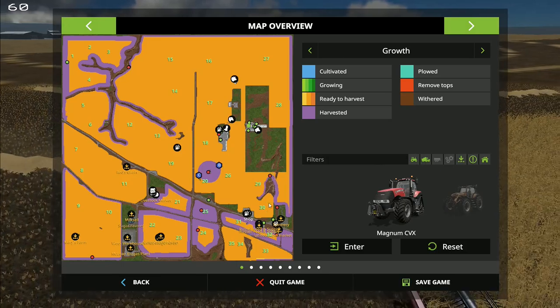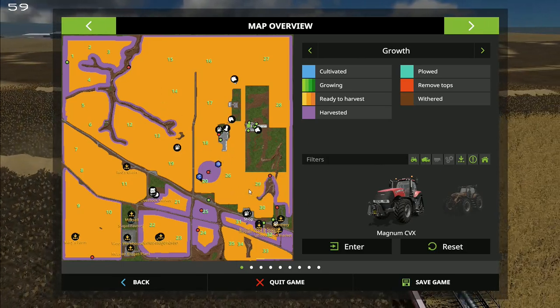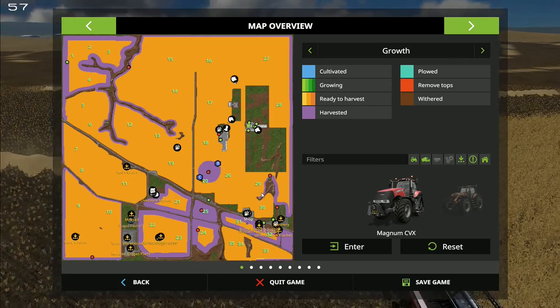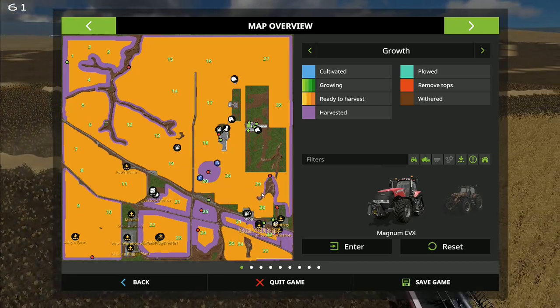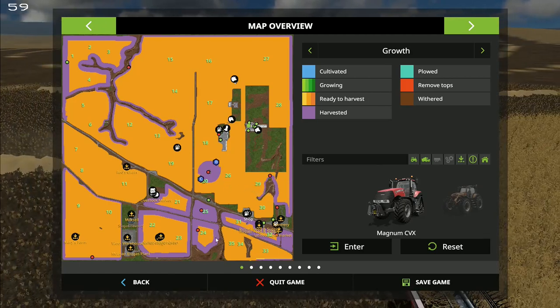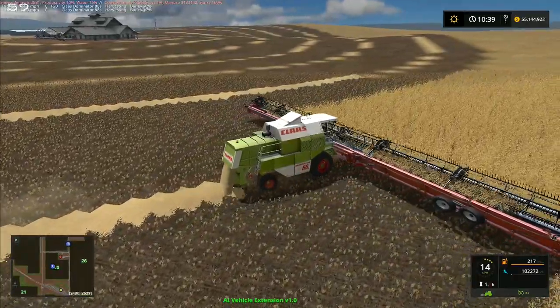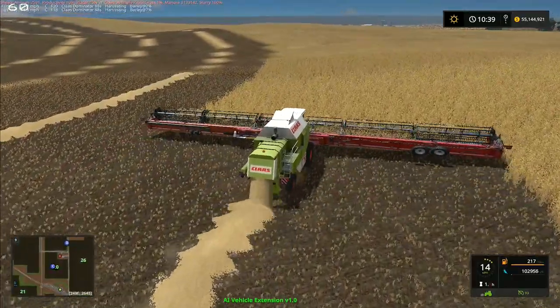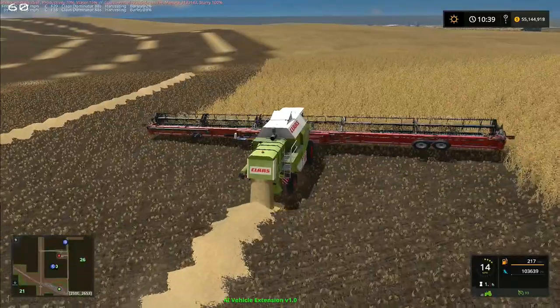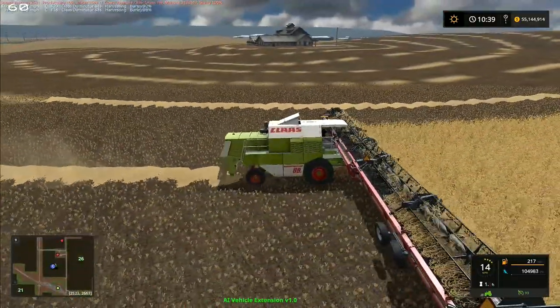I've also got that one there to measure the field, so we've got three of them that have now measured the field and done their calculation of 888 hectares. Then the rest of them we're going to get back to. I've made some slight alterations — I've actually slowed down the cutting speed of the headers, so the maximum cutting speed is going to be about 30 miles an hour.